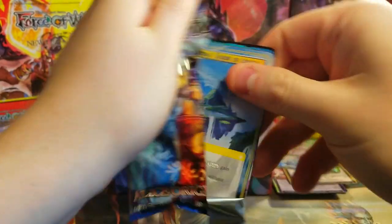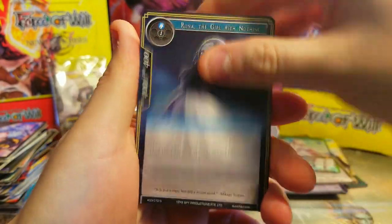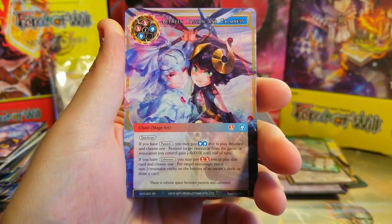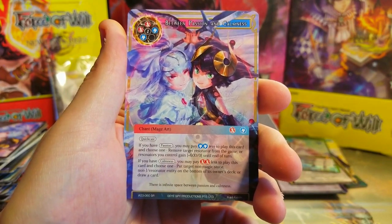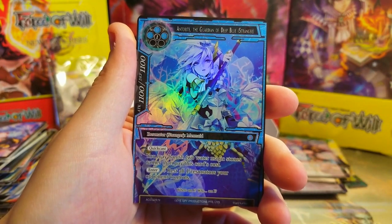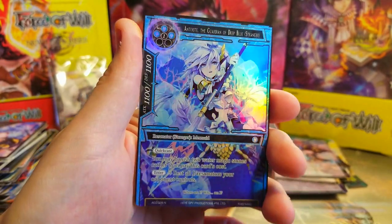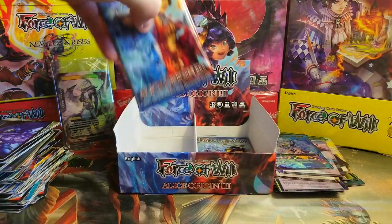Another Armala, blood, and Riona — whatever her name is — Morgana, light magic stone. Between Passion and Calmness as our super rare — very nice mage art chant, very cool. Behind it, a nice full art of Anorite the Guardian of the Deep Blue. That one looks really cool in foil — those blues pop, wow.